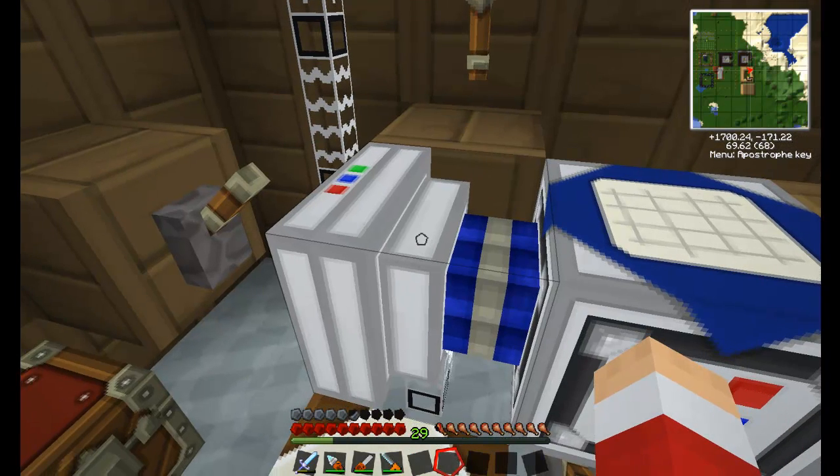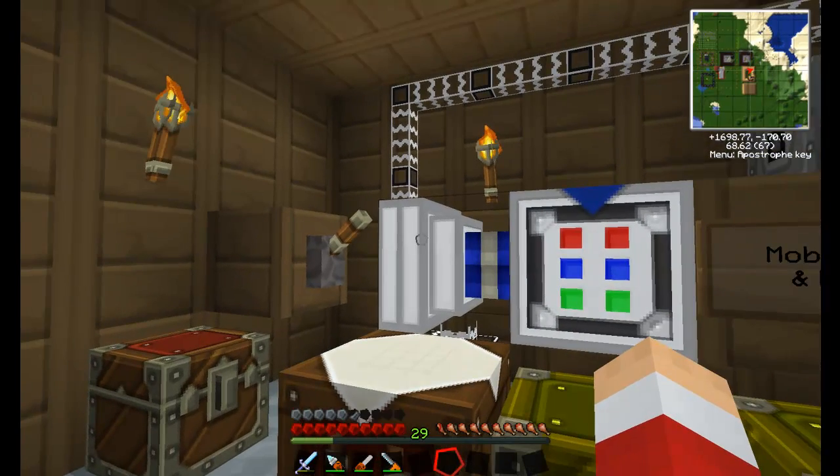Just to explain what goes where: this is the empty circuit socket, and this down here is a slot for fuel. On the default texture pack, there's also a square here with a fan-looking thing in it — nothing goes in that box, it's just part of the texture. So let's get on with upgrading the electrical engine.